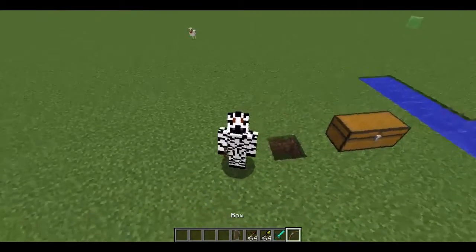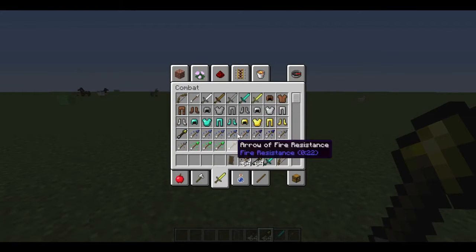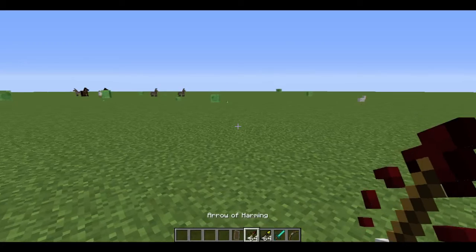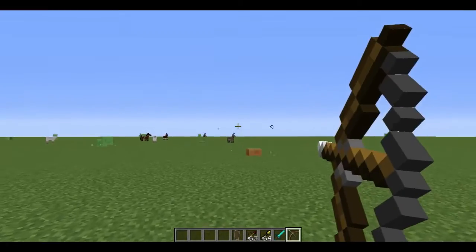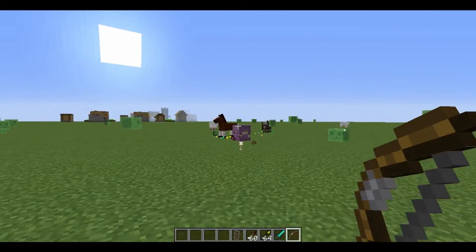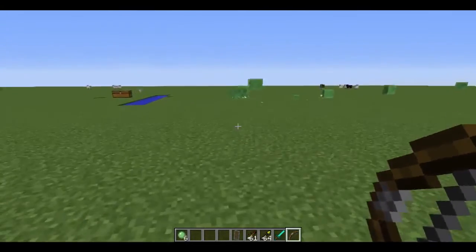Also, the bow is the same but there's spectral arrows, and there's loads of arrows with effects — obviously all these kind of things. So you can have, like, an arrow of harming, which is quite awesome. I'm gonna fire at the shulker — so yeah, the arrow just bounces off the shulker unless it's open. Oh my god — is that all the XP from the shulker? That's insane.